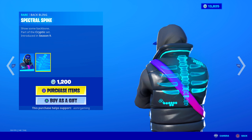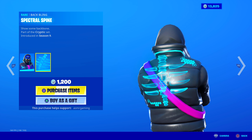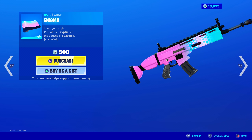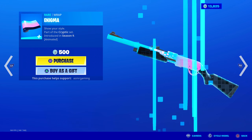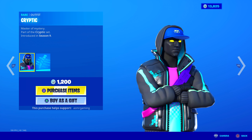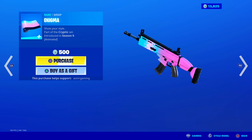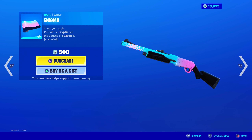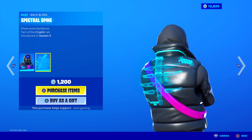Maybe this Spectral Spine back bling would look good on my Airhead skin. I'm trying to find a back bling for him — it has to be awesome. Someone mentioned the balloon back bling from the clown skin, but I don't want that. The Enigma wrap, part of the Cryptic set, is animated and 500 V-Bucks. I like the pink and blue color — it reminds me of cotton candy or bubblegum. The animation is a little slow and looks basic, but it goes with the set. The back bling is definitely the strongest part of the Cryptic set for me.